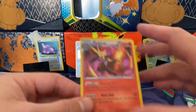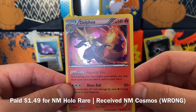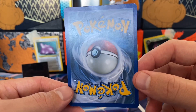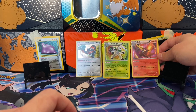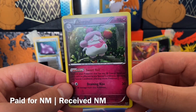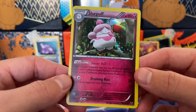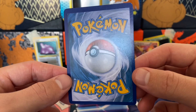X and Y Base is not a set that a lot of people talk about. But ooh, Delphox — they've got a little bit of Cosmos Holo Foil going on here, that's actually not bad. X and Y actually has some decent holo. I feel like these starters are definitely forgettable though — the only one people really remember is Greninja. This next one is holo from the same set, but it's not Cosmos; it's just like regular, lazy holo in my opinion.